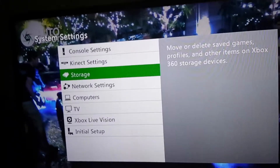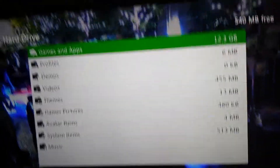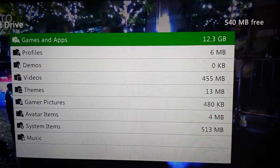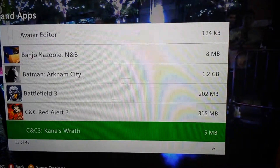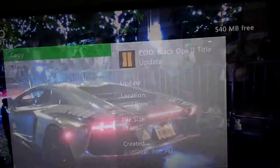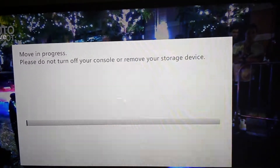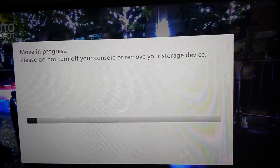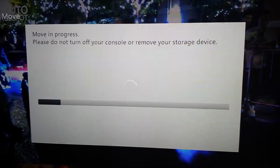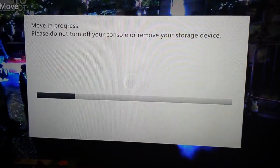You go to your storage, go down to your hard drive, and pick whatever you want to move from your old hard drive to your new hard drive. Let's try a game — let's try Call of Duty. Click on this, click move, go to your memory unit, and just wait for it to go.